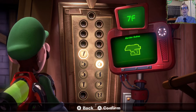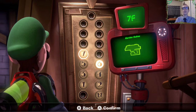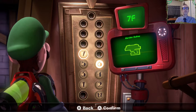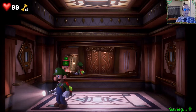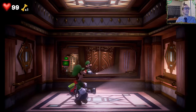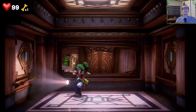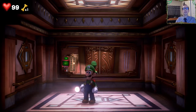Welcome back - we are now on the seventh floor for our Luigi's Mansion 3 100% walkthrough. We're getting all the gems, we'll get all the boos at the end. We're heading on over to the garden suites now. We've cleared out a bunch of floors, as you can see. Seventh floor, here we go - garden suites.